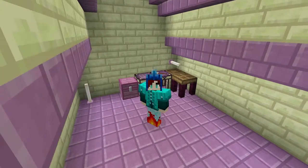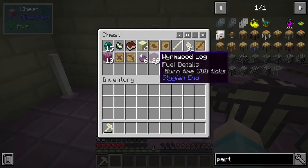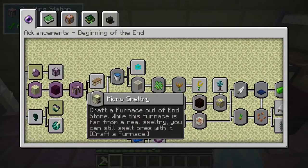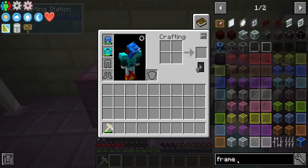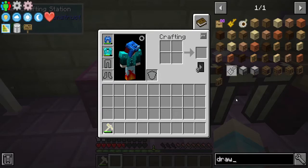Hey guys, Krista here, back for another episode of Levitated. On day two in this void we've got a pretty nice house. I went out and got a little bit of stuff — went and cut down some wood, got some more shards. We need to advance and make the framing table next, and there were a couple other tasks to do as well.